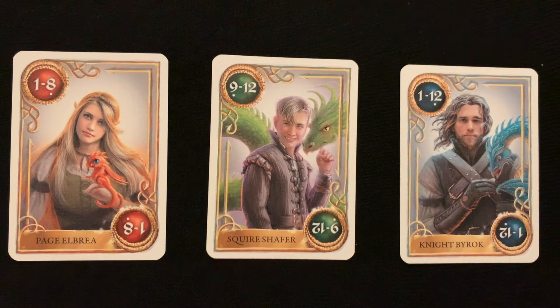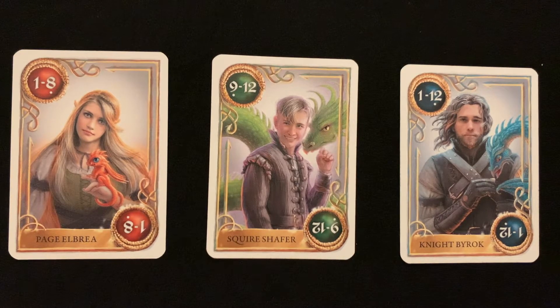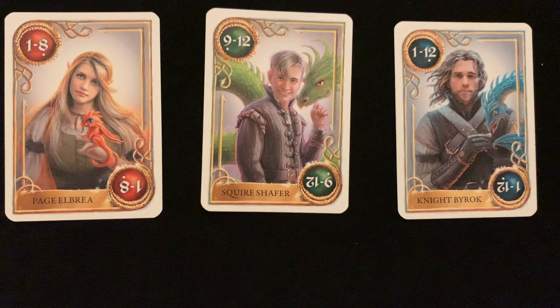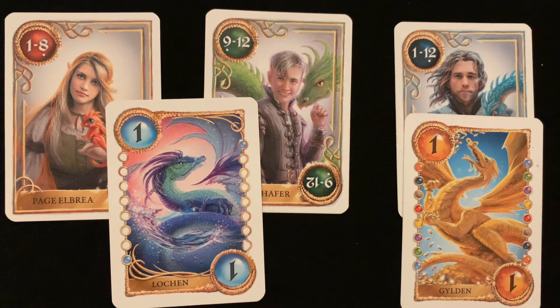In this game there are three humans in this world of dragons: Page, Squire, and Dragon Knight. These cards are wild and stand in for any number within the range noted on the corner of the card. As for their clan status, the Page and Squire are equal to the lowest ranked Loken clan, and the Dragon Knight represents the most powerful Gildan clan.